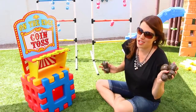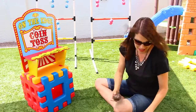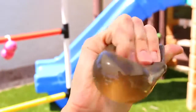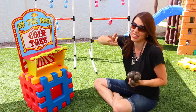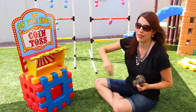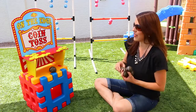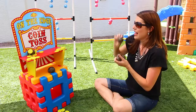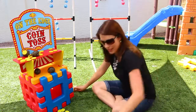Now we're going to play On the Edge Coin Toss. And in my hand is poo — it's not real. These are really sticky, gross poos though. They're kind of like mashups — you can squeeze them and there's water inside. Kind of gross. So we lined up all our coins on the edge. Normally you're supposed to just throw them on the table, but I think that's too easy. What we're going to do is try to knock them off with our poos. We're going to count how many knock off and whoever gets the most wins a prize.